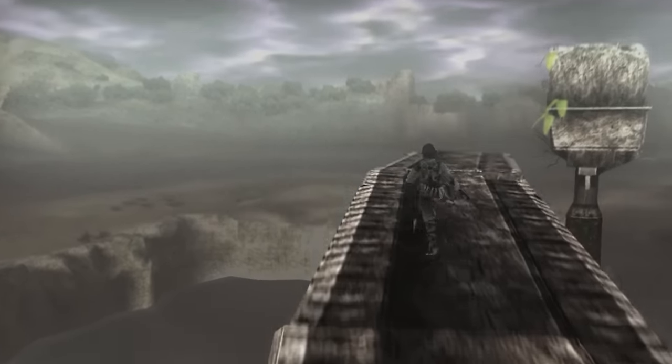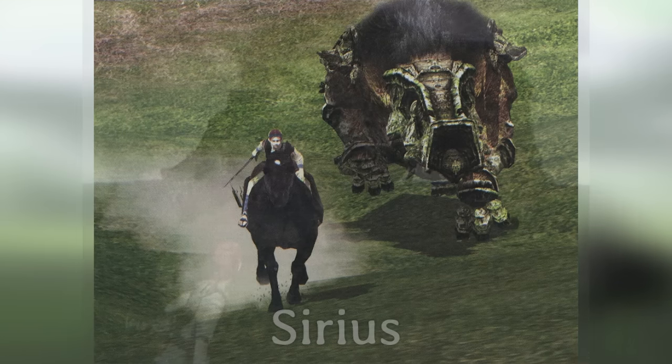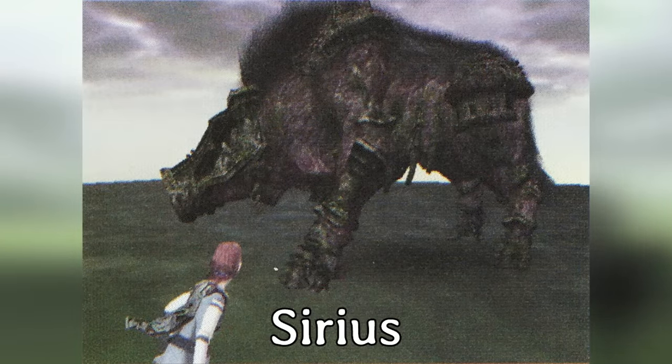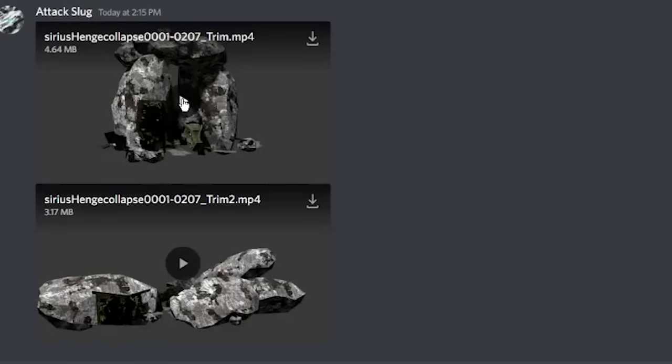So why don't we showcase some of that content? Let's start with probably the one most associated with the project right now, which is Sirius. As of now, Sirius is the most complete of the colossi. He's fully modeled, textured, has a bunch of animations, and the programmers are working on his AI right now. These two videos are obviously of Sirius' Stonehenge arena.